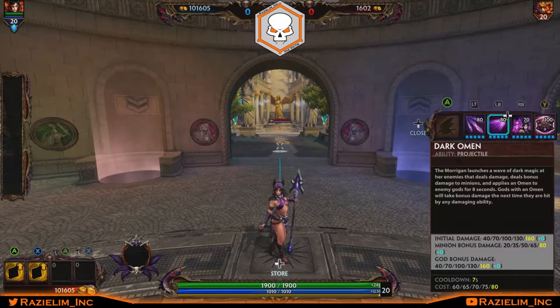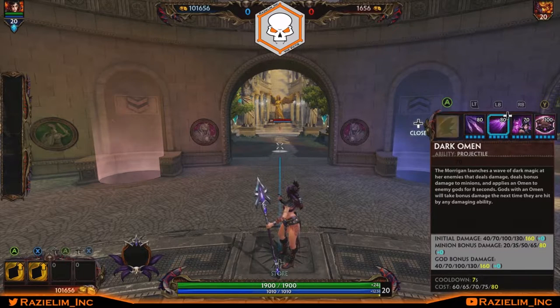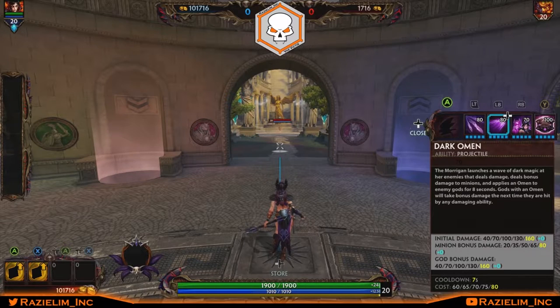The scaling on her one is 80% of her magical power. On her two, the initial damage is 40% magical power against minions, with an additional 20% bonus — so 60% against minions. Against gods it's another 40%, making it 80% scaling including bonus damage. So both her one and two can essentially deal 80% of her magical power against gods — that's not too shabby.